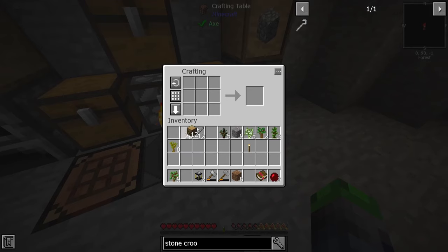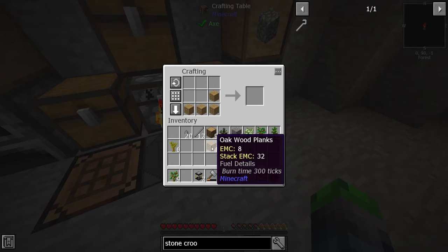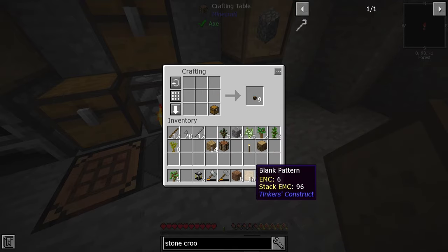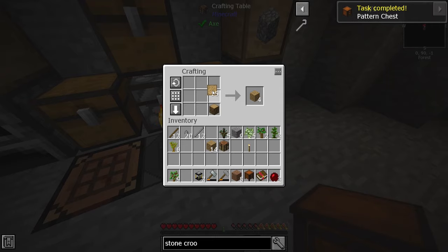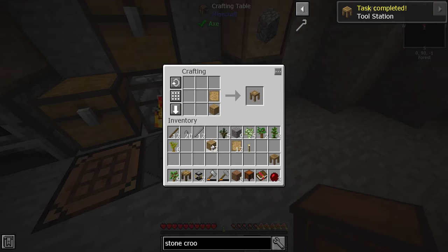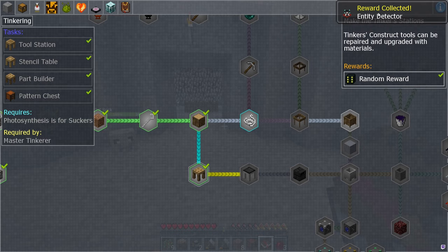For Tinker's we just need the basic stuff — let's see if we can make it. We'll get two of these to make a chesticle, and turn the rest of the logs into planks. We put this on the stencil table — boom — and that should be it. Tinkering quest is done! There's also an entity detector that outputs redstone, which could be useful for storage automation.